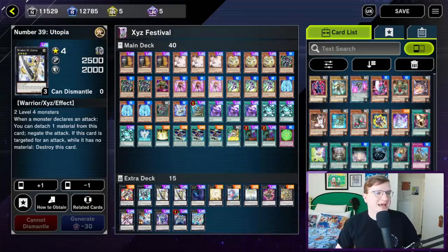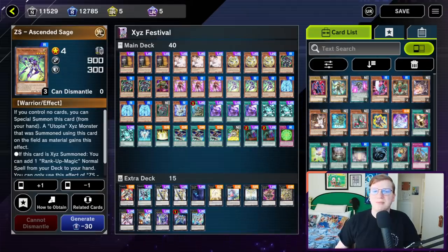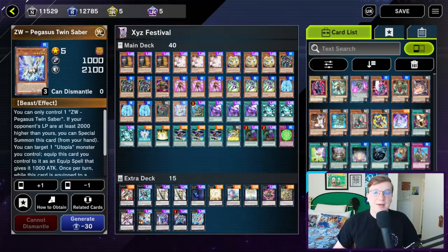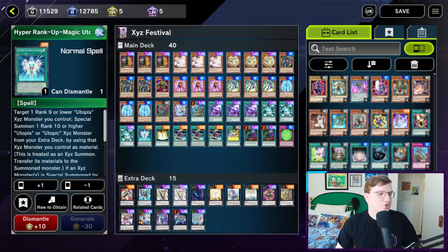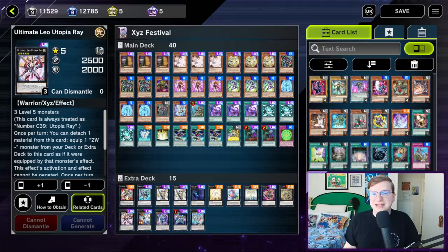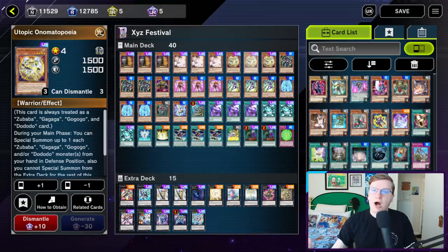The newly released ZS Armed and Ascended Sages allow a Utopia summoned using them as material to add a Rank Up Magic and a Zexal weapon from your deck to your hand. By cycling through Rank Up Magic Utopia Force, Utopia Dragonar, and Leo Utopia Ray, this deck can make an impressively powerful board with a diverse array of negations and interruptions, all from a single Rank 4 released during Obama's first term. Thanks, Obama.